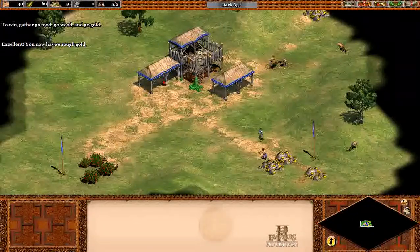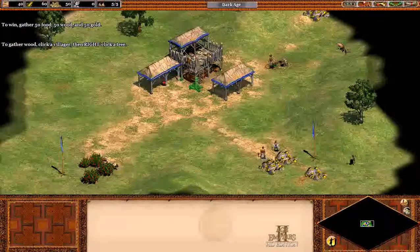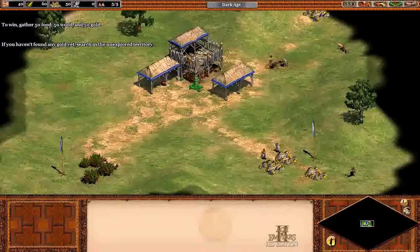You now have enough gold. To gather wood, click a villager, then right-click a tree. If you haven't found any gold yet, search in the unexplored territory.